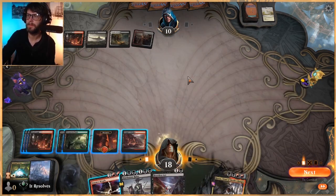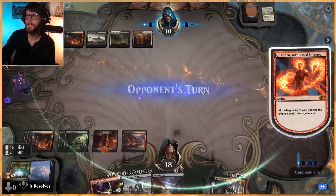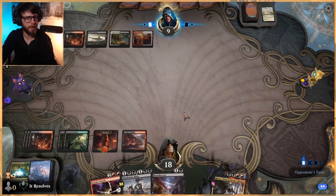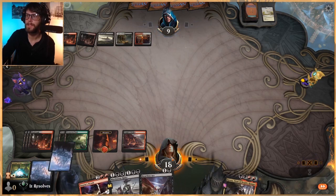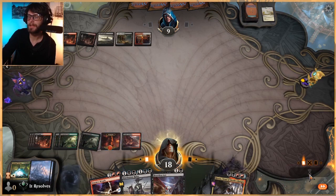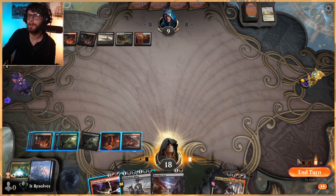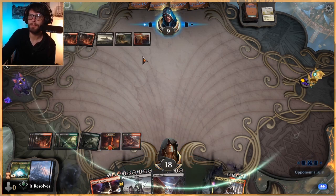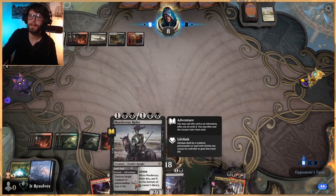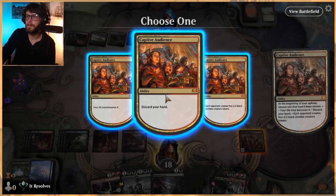Heartless Act - it's a card. This is what I'm talking about when it stalls out a little bit - we just don't have a lot going on. We've got a lot of the answers that we need, which is fantastic, but nothing really all that exciting is happening quite yet. We could play out the Murderous Rider, but chances are they've just got removal for it since this is very much a control deck. Your life total becomes four, discard your hand, each opponent creates five - that's Captive Audience.